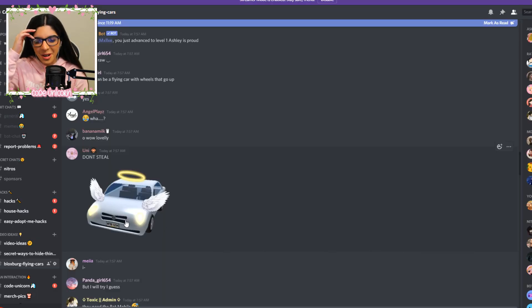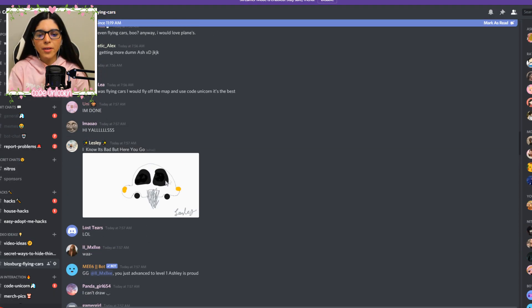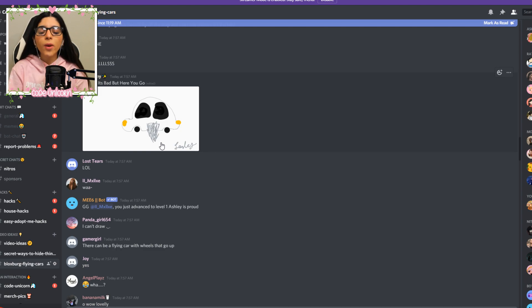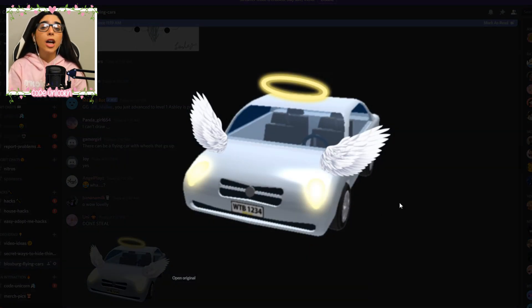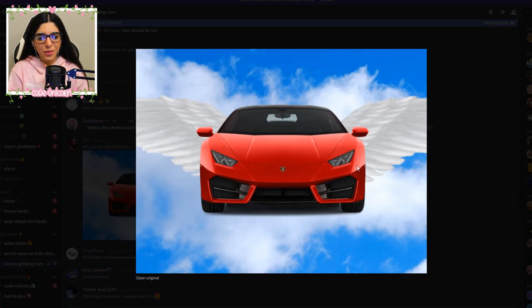This one came from Uni over here and this is the car and they just added some angel wings to it. Maybe this car came from heaven. So we have two different takes on the flying cars here: one that has some airplane wings, but then this one has actual angel wings. Zilat over here made a little quick edit here — we love this. It has some angel wings. I think angel wings are pretty popular.